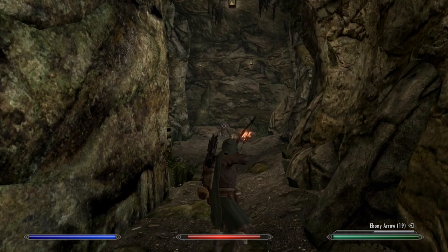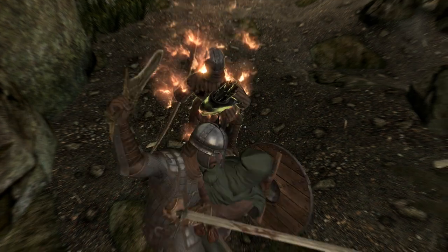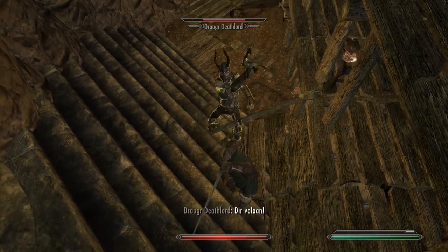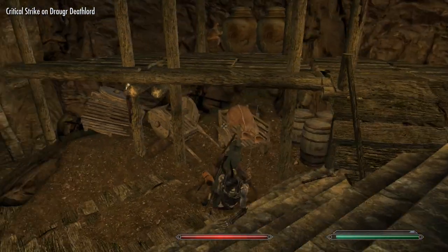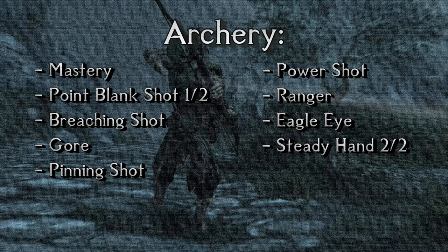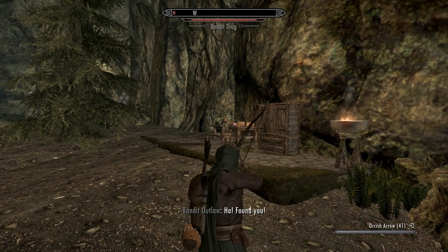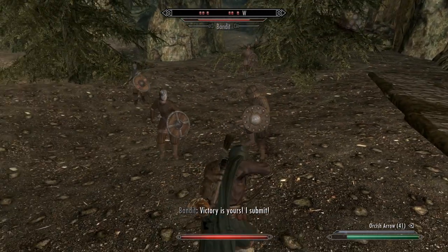Not only is Torch Bash fun and does it deal ongoing fire damage, but with decent archery it basically means that whoever is poked with your torch is dead in a few seconds. You bash, they start running away, you take out your bow, you aim — preferably in slow motion — and you shoot them. Sometimes they may hide and be a little finicky, but generally it works most of the time. Dragon Tail is also obviously awesome, giving you a chance to knock enemies down when you bash to interrupt a power attack. This pairs very well with the Coup de Grâce perk from two-handed, as you have the ability to knock them down when attacking as well as when bashing.